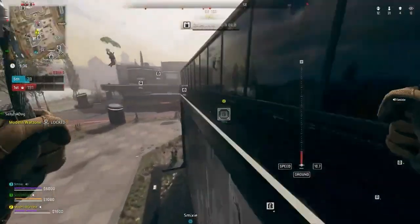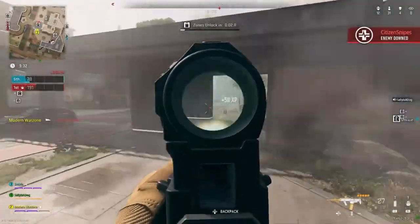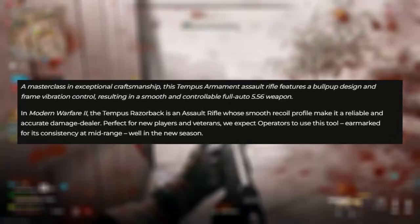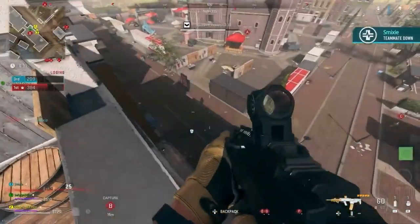The Tempest Raiseback is the brand new assault rifle in Warzone 2 and Modern Warfare 2 for Season 4. The Raiseback is described as having a bullpup design with frame vibration control, resulting in a smooth and controllable full-auto 5.56 weapon, which essentially means it'll have a good fire rate and decent damage.